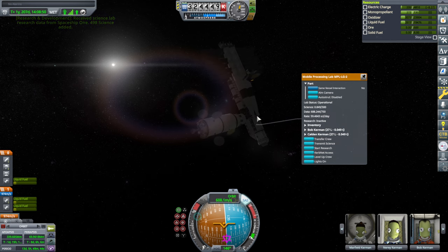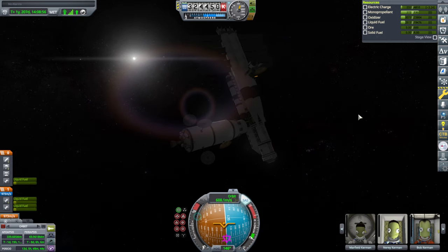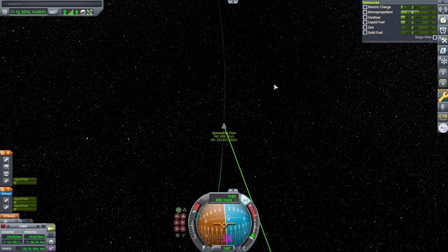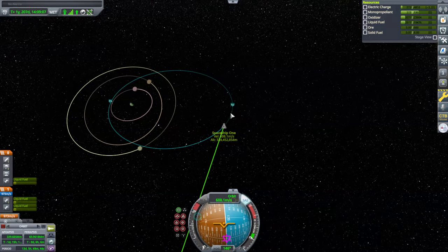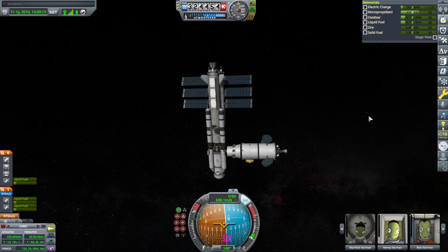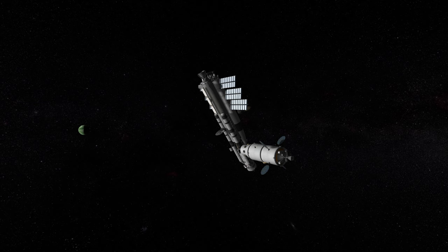Alright, now we can start research — it is recharging right now. We can leave them researching. I should probably get into a safer orbit and not have the tender attached to it. This has been an all right orbit for now. We are here around Jool with crew and doing science. So with that, I'll say thank you for watching. I hope you enjoyed this video. If you did, please press like, and if you have any comments or suggestions, please leave them in the comment section below. I'll see you next time.